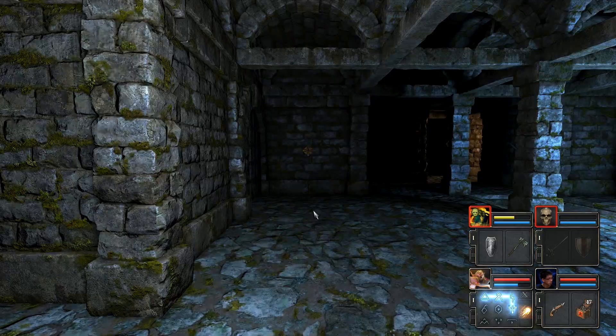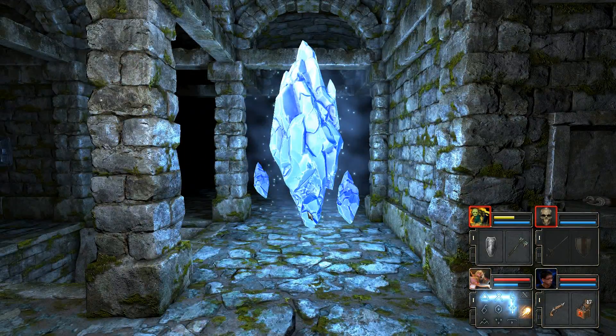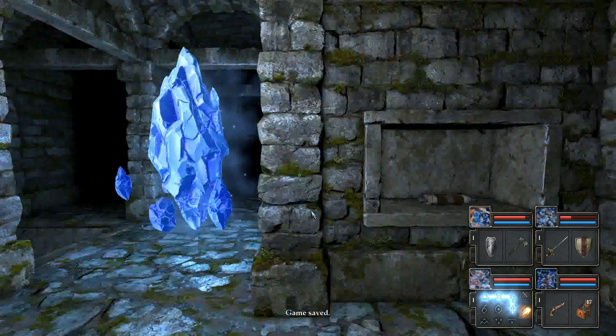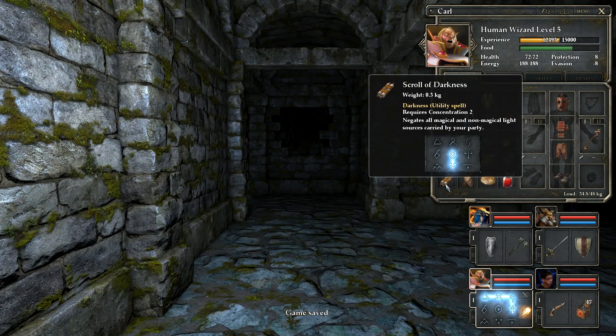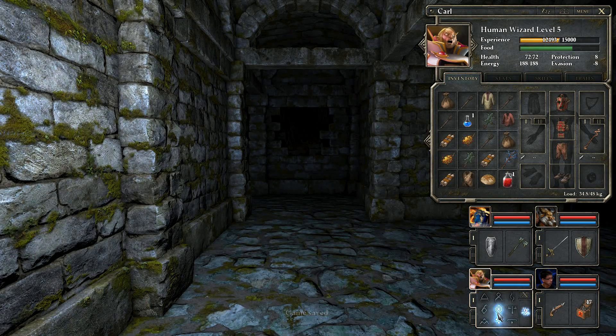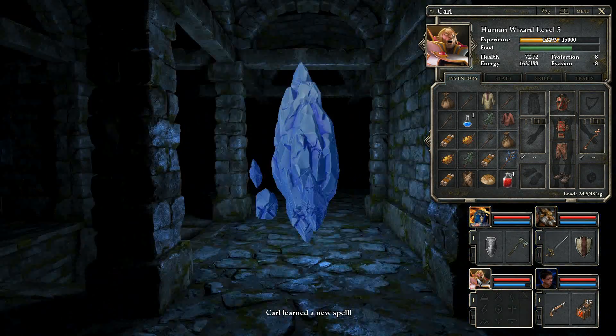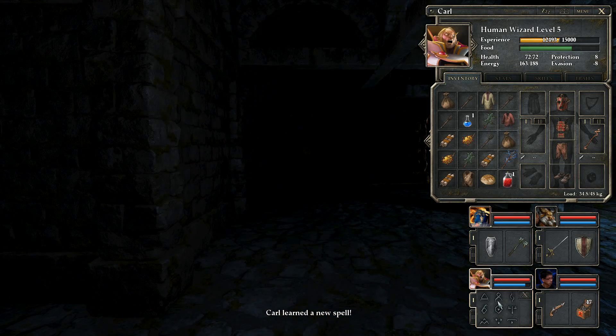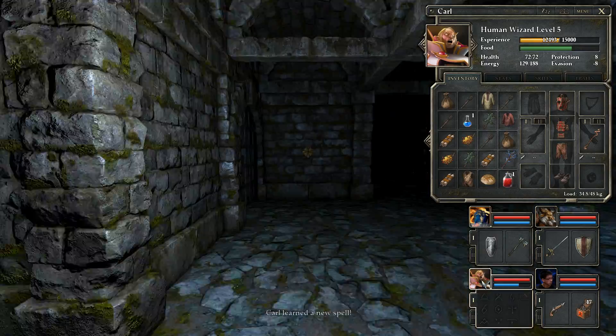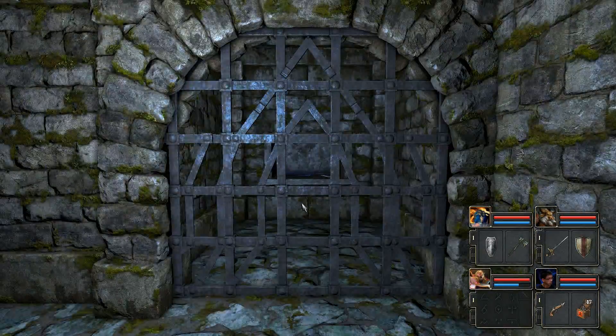Thank god, a save crystal. This is how you get to the other side. Scroll of Darkness — utility spell. Sometimes you need to be in the dark to get secrets. Oh, there's a gold key here — what is that?